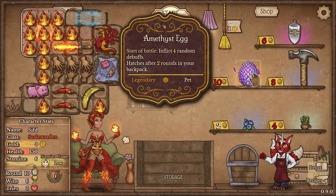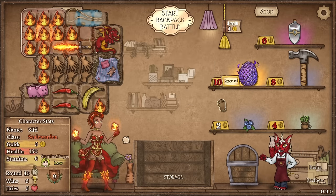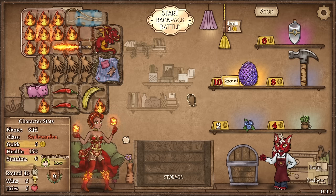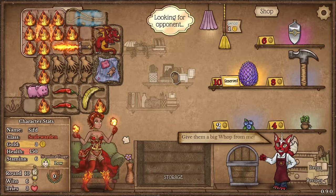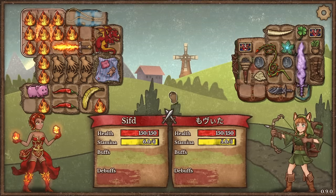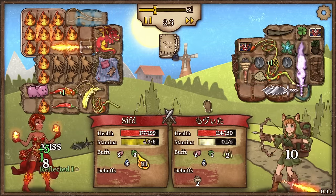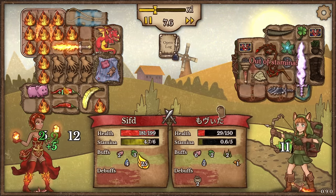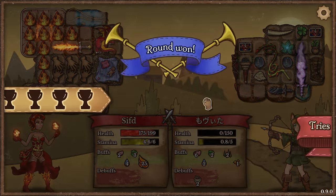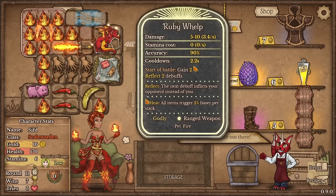Here we go — Amethyst egg. Start of battle inflict 4 random debuffs, hatches after 2 rounds — well it's not going to be 2 rounds obviously. So we found the Amethyst dragon — very nice. I can't really sell anything but I want to. The build is starting to take shape. Do I have energy issues by the way? This guy got a villain sword. Well they're dying and we're healing every time the dragons attack, so the villain sword is not going to be really paying attention. Nice, got him. Easy enough.